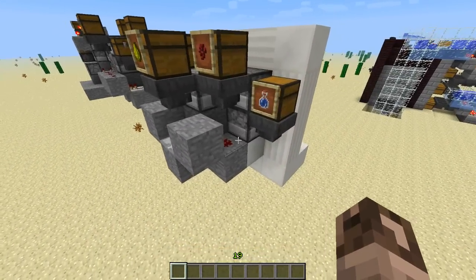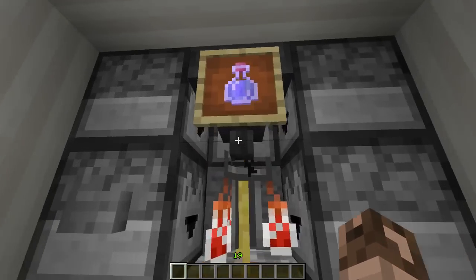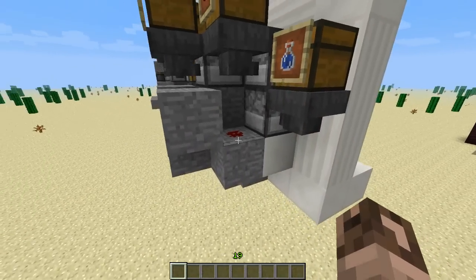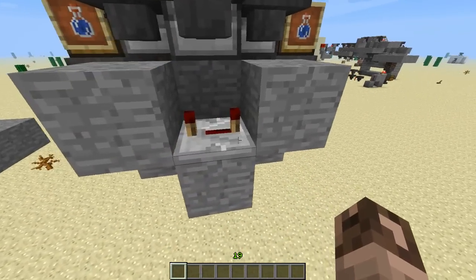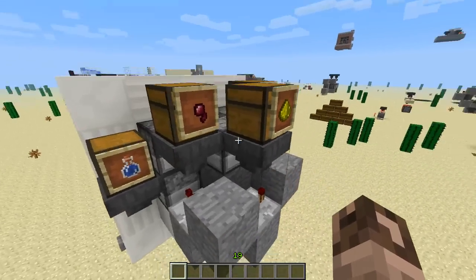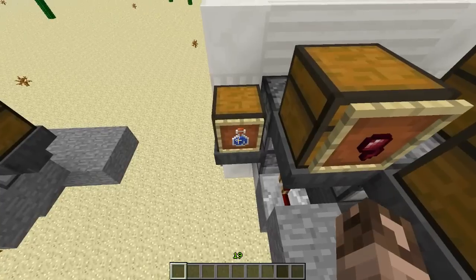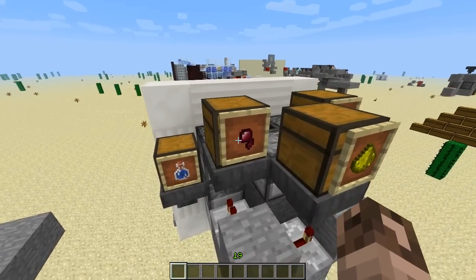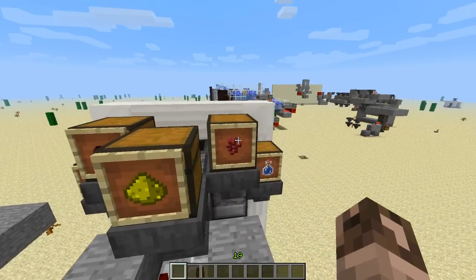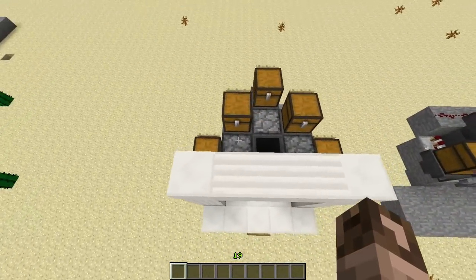The redstone is quite simple. You just have a dropper, two droppers on the side, two droppers right here, and one behind this hopper up at the top. The wiring is pretty simple: one redstone on the back of that hopper, a repeater set to four, and a repeater set to one. These are your reload chests — you just hop in and reload the items. This chest has spider eye, glowstone, and nether wart, and this one over here holds water.